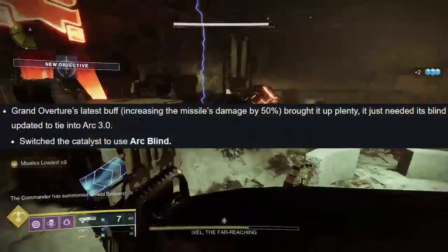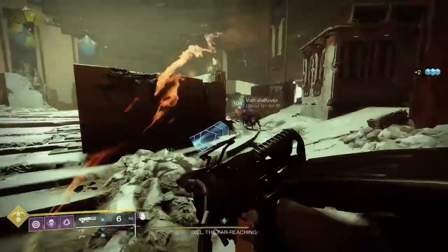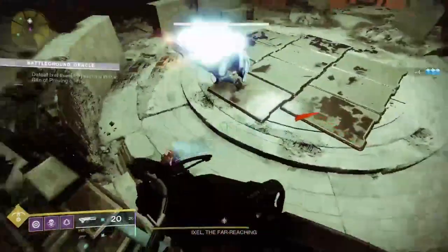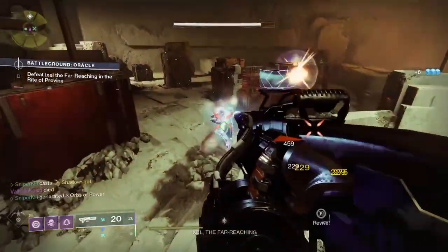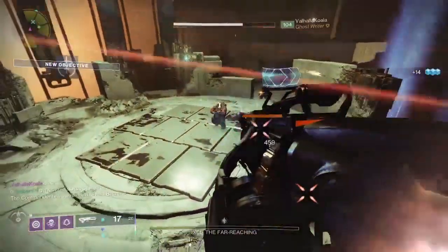The catalyst is getting changed to use Arc's blinding effect, and while this may not sound too crazy, it'll turn Grand Overture into a hybrid force to be reckoned with, especially with it getting missile damage buffed by 50% recently. If you have yet to get this weapon, you can get it through the exotic kiosk in the tower under the Witch Queen banner, and I'd recommend you do so.